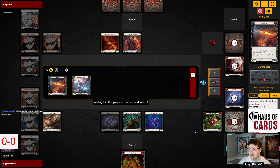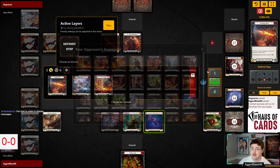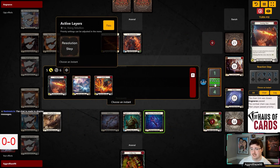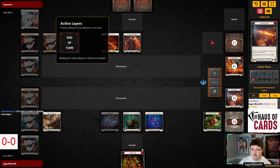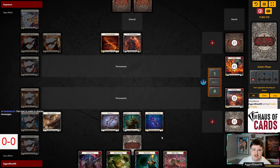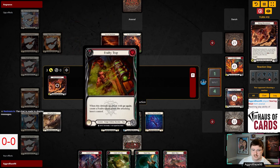It's worth noting our opponent only has 21 cards left in their deck. We have seen all three Warmonger's Diplomacies — they played two very early on, in the first four hands I think. That really hindered our game plan. And still yet, we're in a really decent spot here — the Feralty Trap is just going to kill him here, which is so good.